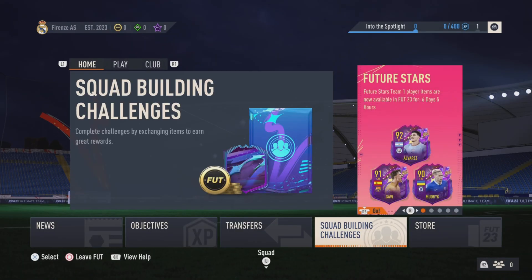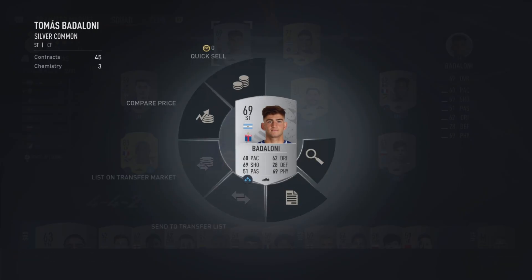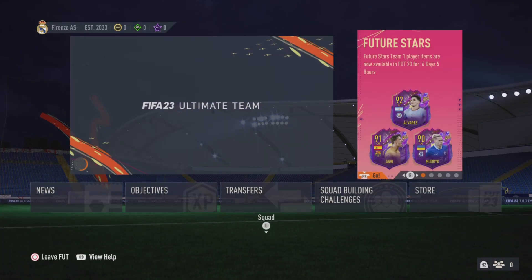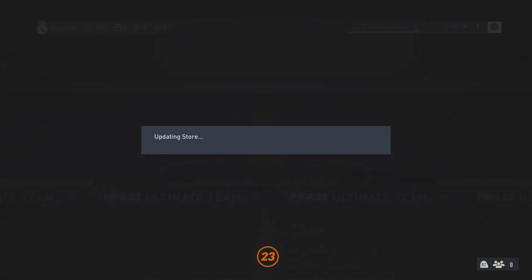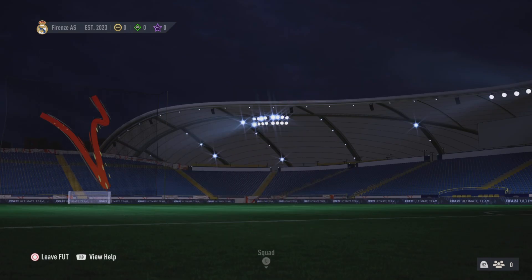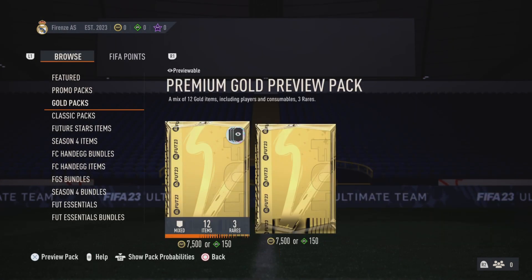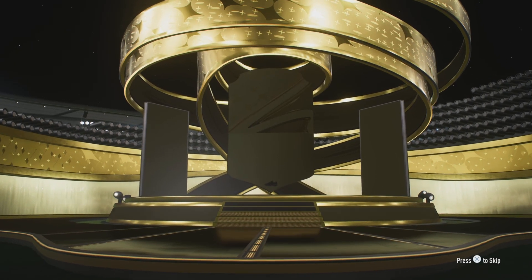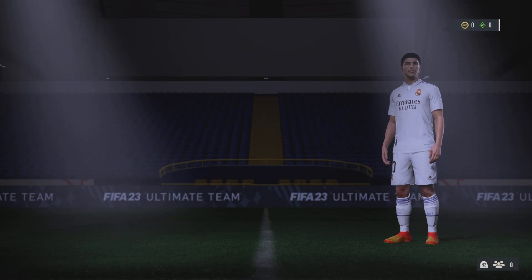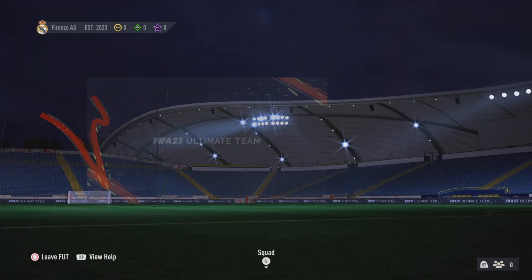Here we are at the base of Ultimate Team - this is the squad. This guy won't be here as he will be replaced by Julian Alvarez. We have no packs, we have nothing. I think we should open our preview pack to start with. It's a board Spanish central mid, Carlos Soler - that's not too bad. Obviously we can't buy it as we have no coins.